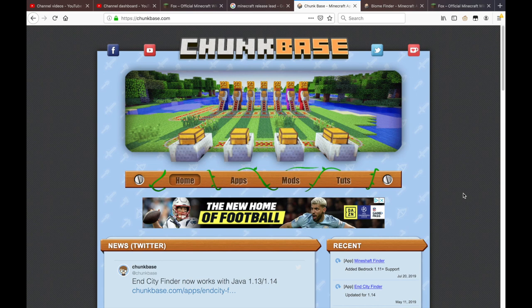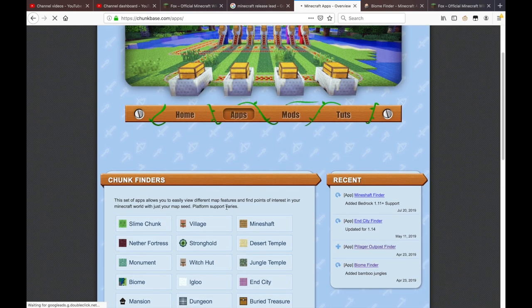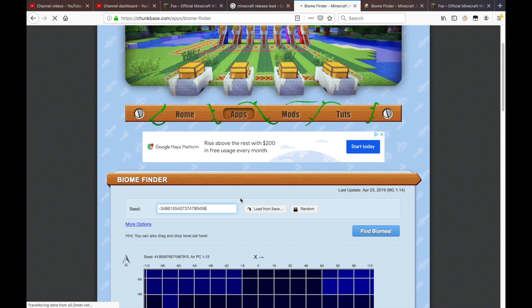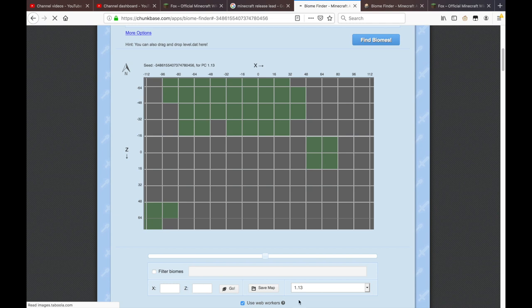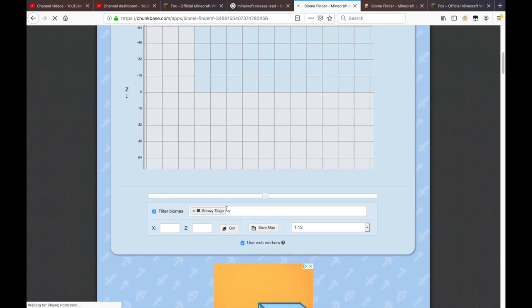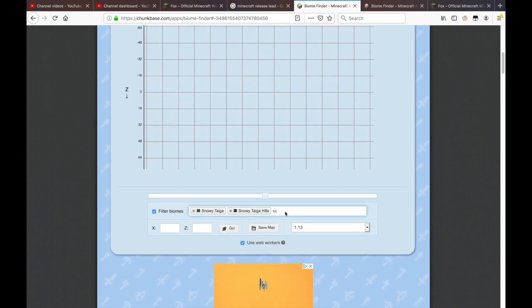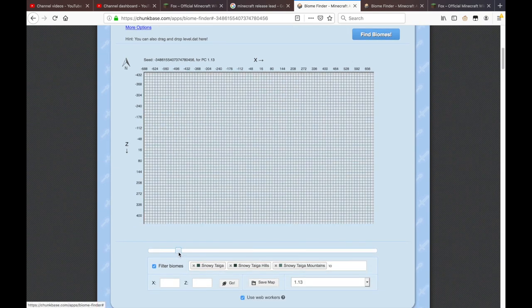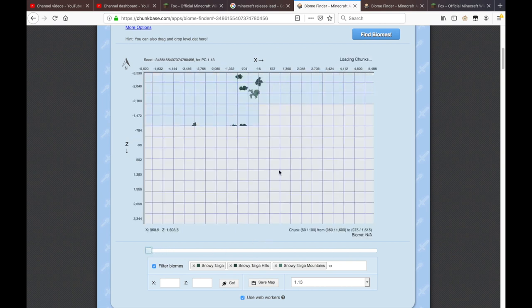If you want to look for a biome, the easiest site I find is Chunkbase. Go to apps, then go to biome finder, and type in your seed so it finds the biomes. Then you filter the biomes and put in which ones you want — snowy taiga, snowy taiga hills, and snowy taiga mountains. Zoom out a bit and you can see a bunch of them, and it'll give you coordinates to walk to the closest one, for example negative 660 and negative 823.